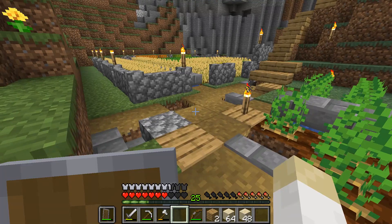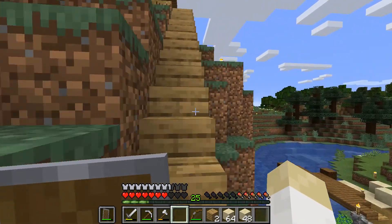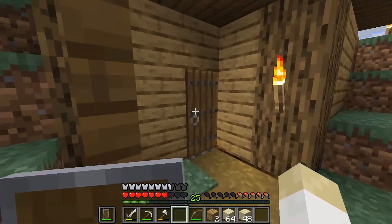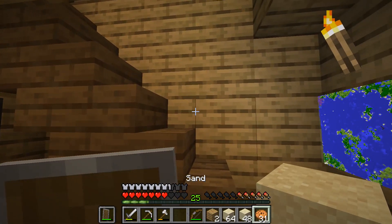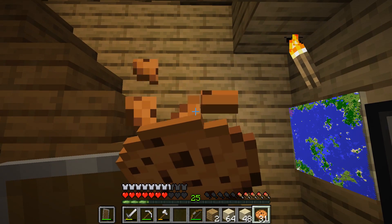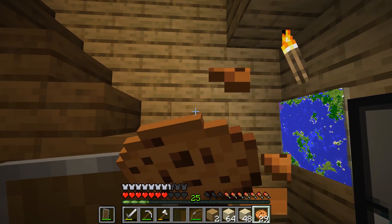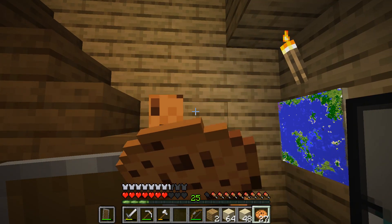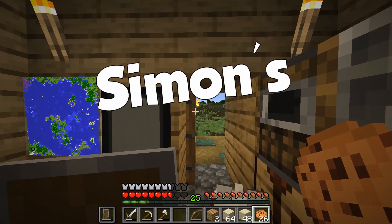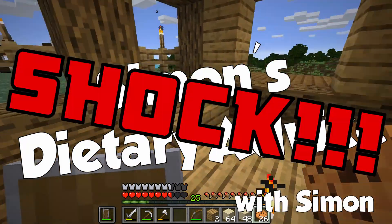Where are my cookies? Oh, they're at home. I'm eating all of my cookies that we traded in the last episode. They are the worst food in the game, I swear down. If we eat a cookie here, we can see how much food it replenishes - one hunger bar. And the saturation is awful. So my advice is burn all the cookies. Simon's dietary advice with Simon.